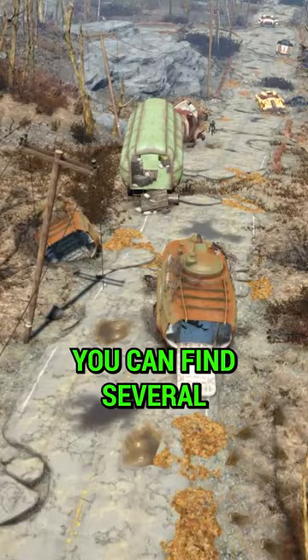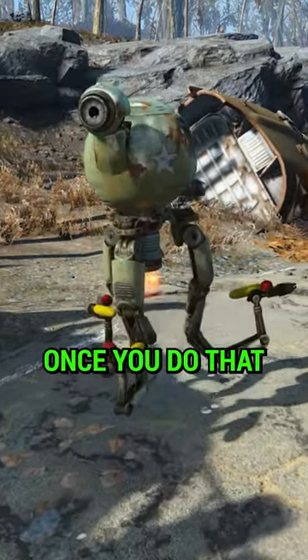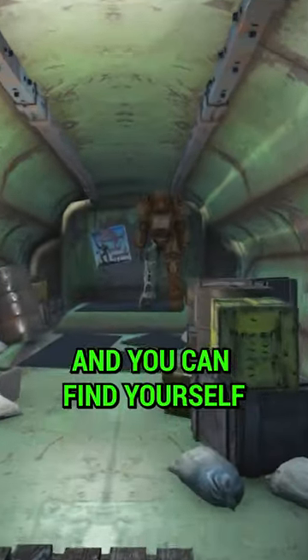Once you arrive on scene, you can find several robotic guardians that you'll have to take down. Once you do that, you will enter the rear of this trailer and you can find yourself some power armor.